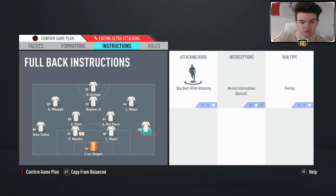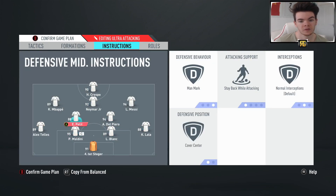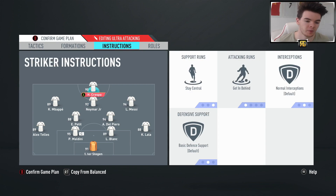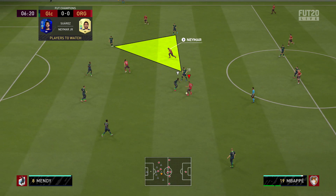The fullbacks, as always, on stay back while attacking. The two midfielders on man mark and stay back while attacking - I find man mark more effective for me. Neymar, when you've got that single central CAM, get into the box and free roam works a treat. Two wide CAMs on getting to the box, and Crespo on stay central and getting behind. This is an incredible formation. These, for me, are the best formations in the game.